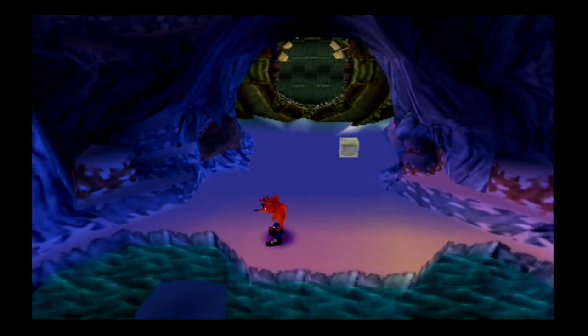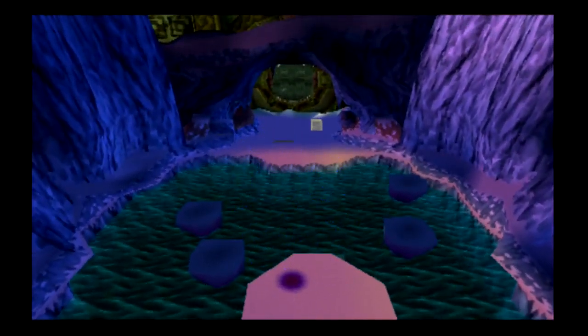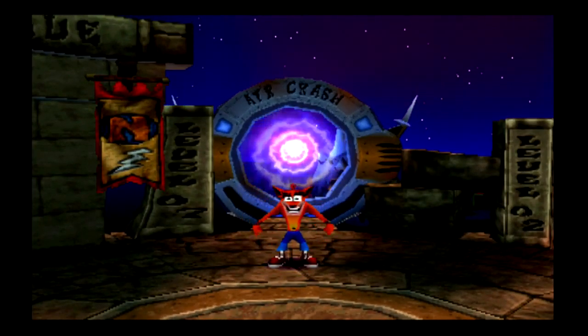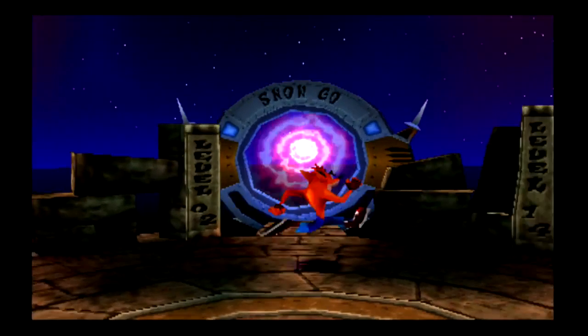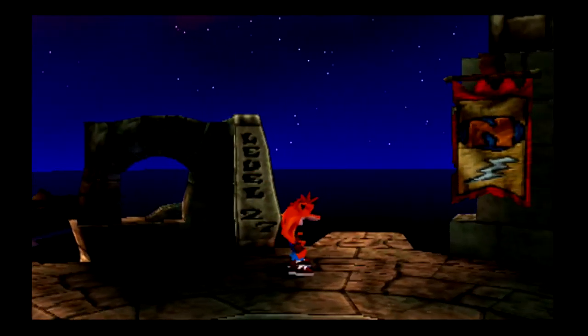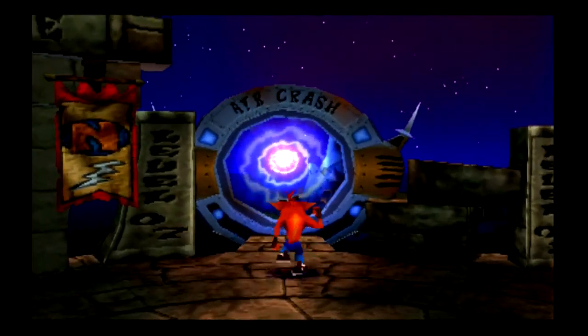Over here there are these platforms — if you can get to this, it's a secret warp. Oh, Air Crash! Perfect. The crystal will go where it needs to be. So all we have left is level 14, which is Road to Ruin I think, and we have secret levels 26 and 27, which we'll discover later. So, off to Air Crash.